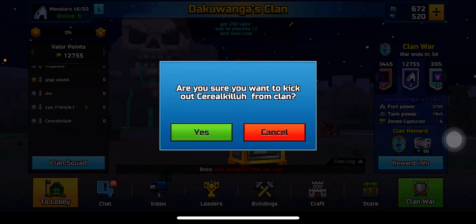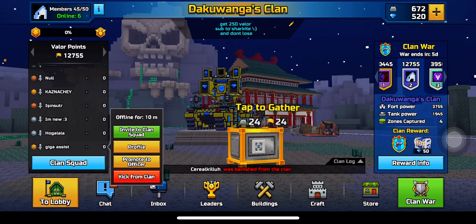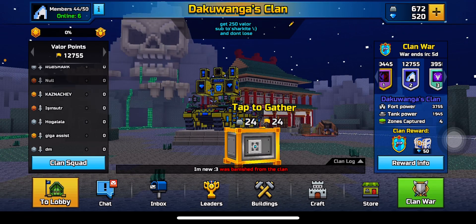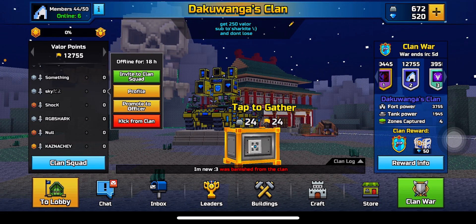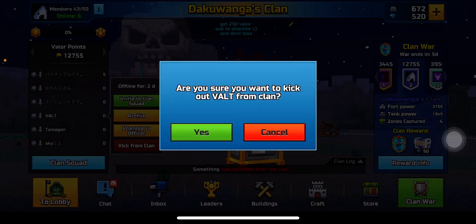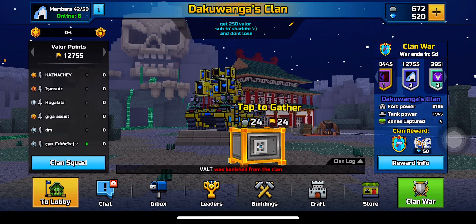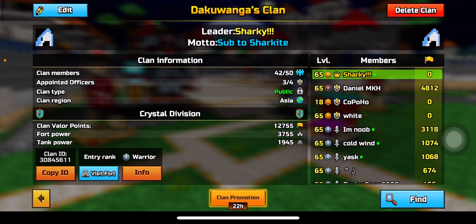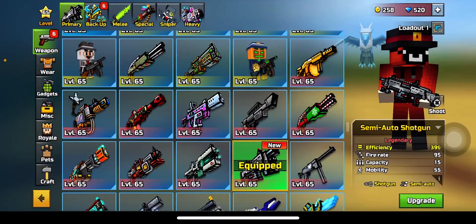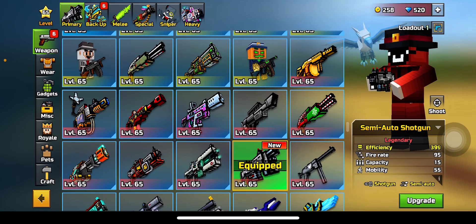I'm gonna kick players who are over one or more days offline. That's a lot of players - three days offline, bye bye. You know what, I'll just kick players who are two or more days offline. If you want to join the clan, here's the clan ID on the bottom left. That's all for today - the semi-auto shotgun gets a six out of ten, hope you have a great day.